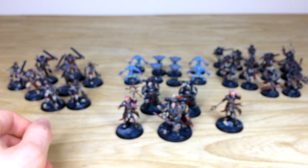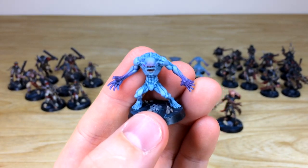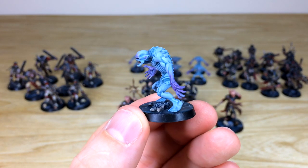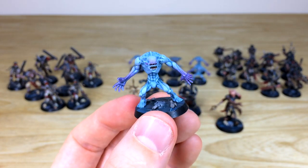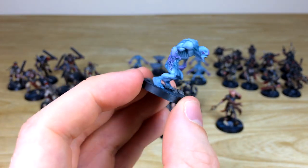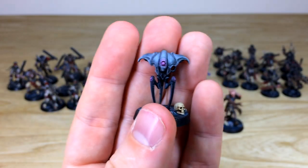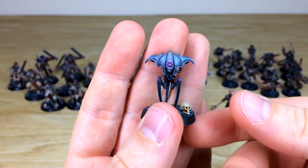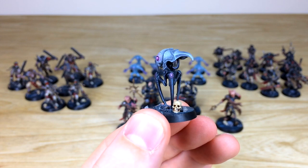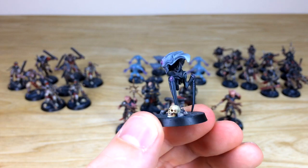Next are the Ur-Ghuls — really cool models with little freckle-like spots on the back and a lovely subtle color transition from teal to purple on the hands and face. Then the spindle drones, done in a non-metallic metal style with a lovely transition of light to the top half following the volume, and glowing points in a complementary purple against the bluish-grey NMM color. The edging on the points is fully highlighted throughout.